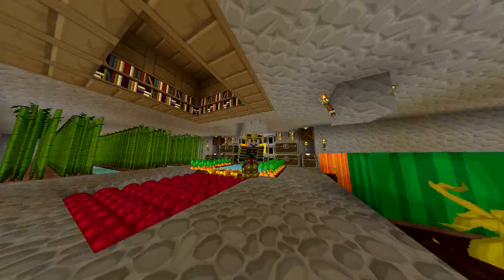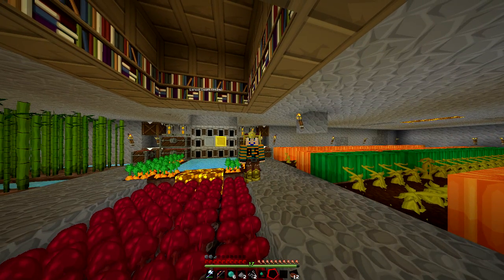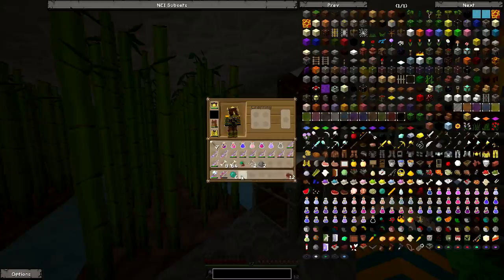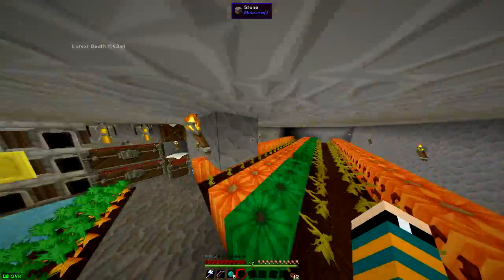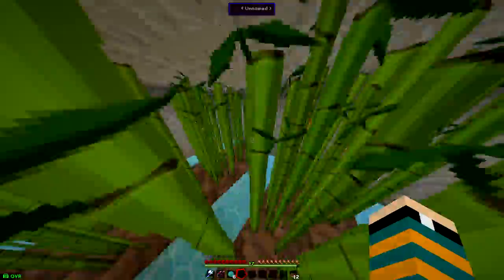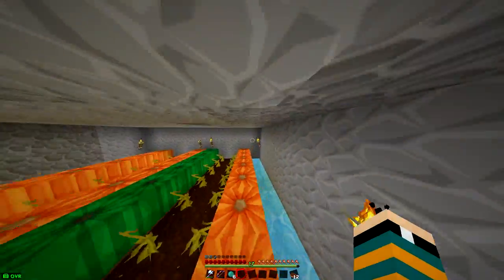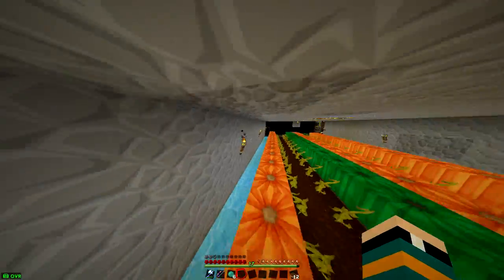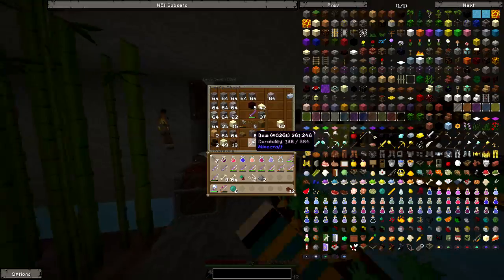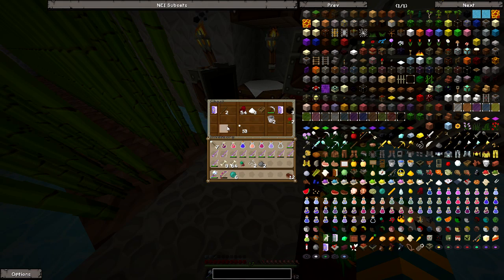Hey guys, welcome back, this is Agent Chicken Gaming and today we are playing on my personal private server. This is my base. It looks pretty nice, got a pretty good farm because it's pretty big. I don't really use it anymore. And this is the pumpkin and melon farm — there's only one row of melon because pumpkin sells for a lot. I have quite a lot of stuff on the server.